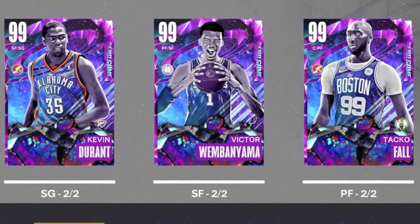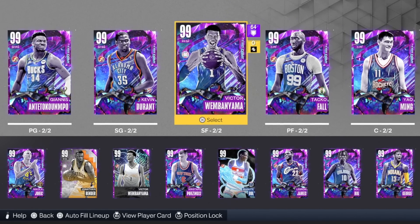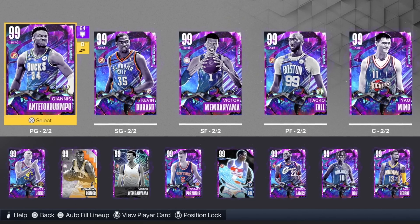This is the squad right here. I actually can't believe it — it is just beautiful. Obviously, we've got the two versions of Victor Wembanyama, and this team is just so tall and so good. We also have a Dark Matter coach, even though we really don't need it because this team pretty much has 99 everything anyway. I obviously have to try this team out. Let's give myself a forfeit if we lose — if I lose, I have to smash Ana. We are not going to lose this game. Without further ado, let's get into the game.